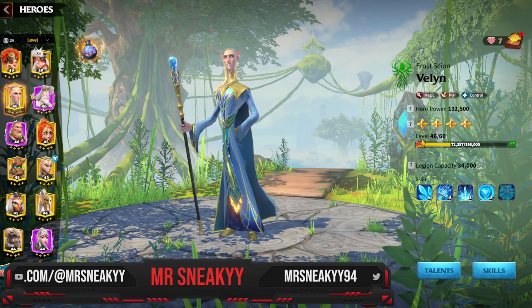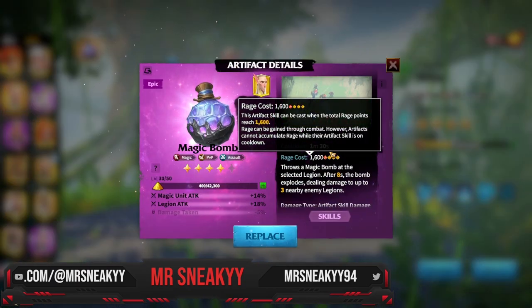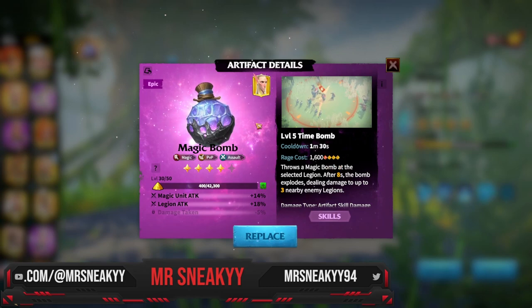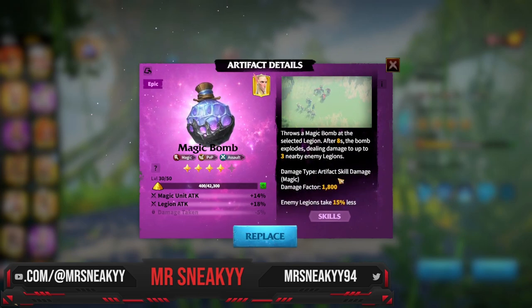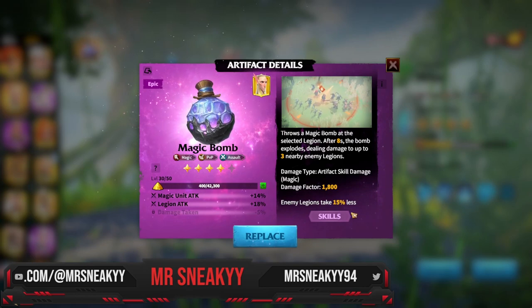For free-to-play mage players, the Magic Bomb is a great artifact — it uses a time bomb ability that detonates after 8 seconds dealing up to 1800 damage, scaling with troop count and magic attack. It hits three nearby targets with insane AOE in every scenario — PvP and PvE. You can place it on cavalry or enemy magic units that are running away, and when they're bundled in a murder ball you get big free AOE hits.